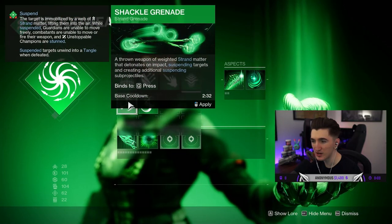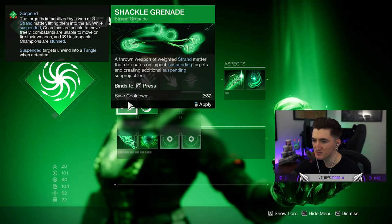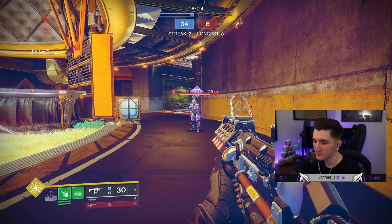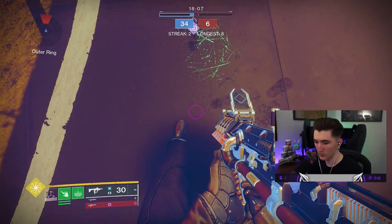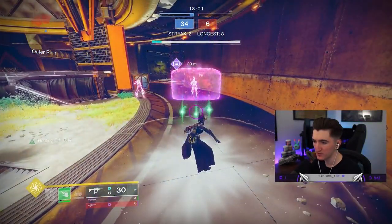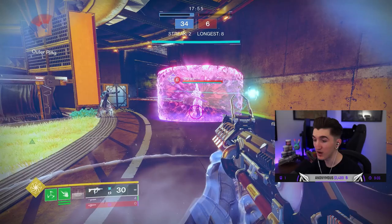Shackle Grenade: a thrown weapon of weighted Strand matter that detonates on impact, suspending targets and creating additional suspending sub-projectiles. Okay, that doesn't actually last for that long, to be fair. So it came back to me. So what happens if... they go through Titan barricades as well — interesting.